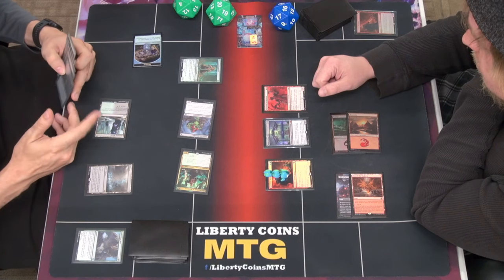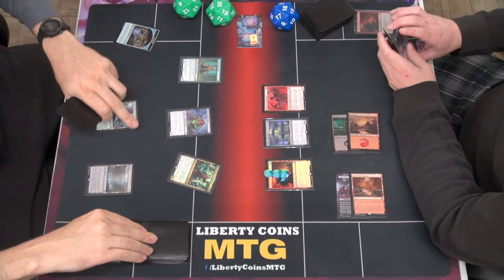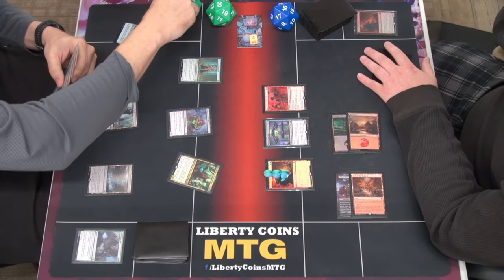Are you gonna attack? I can't block. I'm not gonna attack — I'm gonna have to try to keep up I think. And then you take one damage from drawing a card. 22.